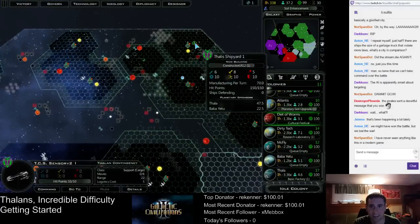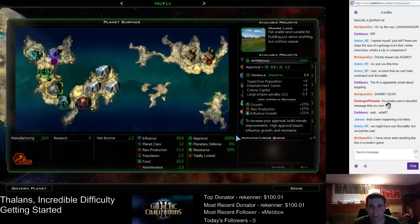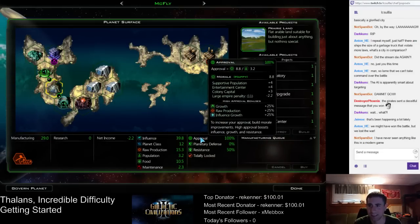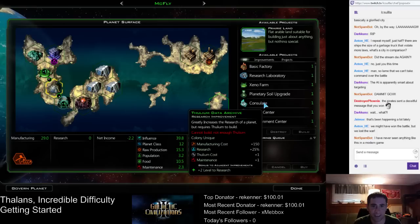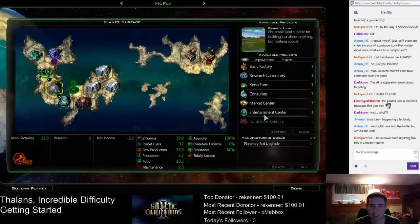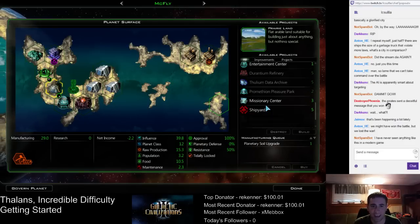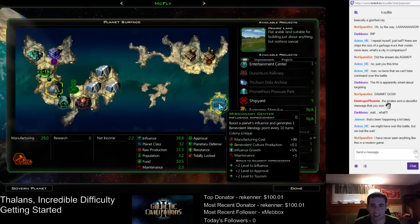Did we finish that constructor yet? No. This plan is just about filled out. Approval looks good for the time being. I will use the last tile that's available. And have I used terraforming? No, I haven't used terraforming here. Terraform here. Wait — everything builds so fast, I'm used to this stuff taking longer. Terraforming there. Let's get a missionary center.